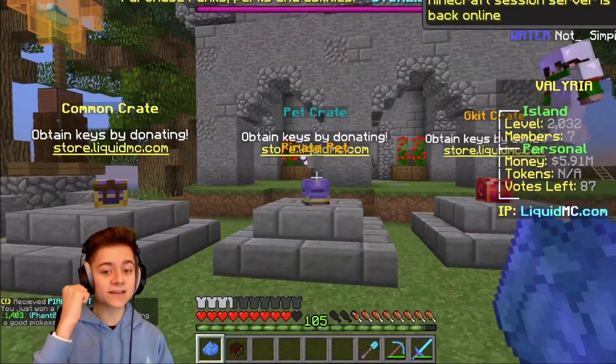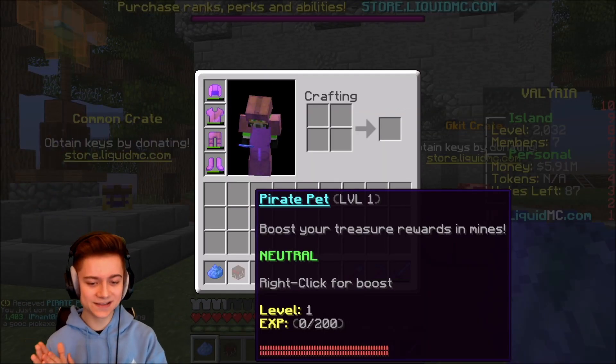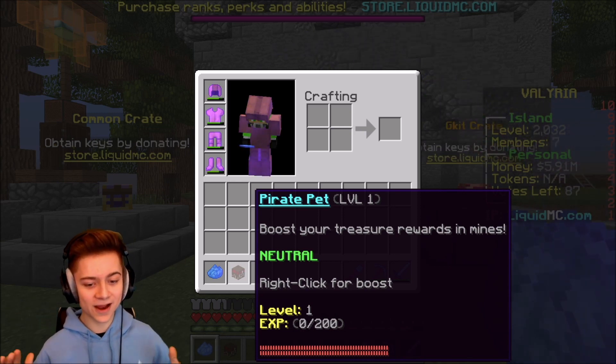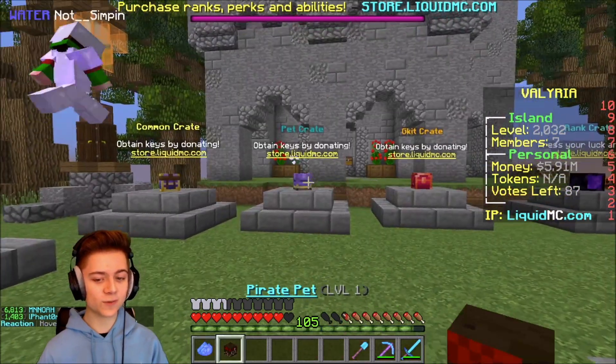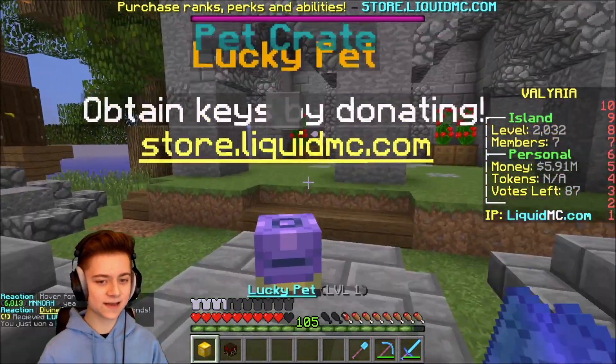Let's go with the next one. No way, ladies and gentlemen — I just got myself the pirate pet! This is insane. It says boost your rewards in treasure mines. This is really one of my favorite pets — well, actually my second favorite. I also like the lucky block pet. It says boost your treasure rewards in mines, and essentially it will give you better rewards when you're mining. I'm definitely going to have to check that out to see if they've buffed it since last season.